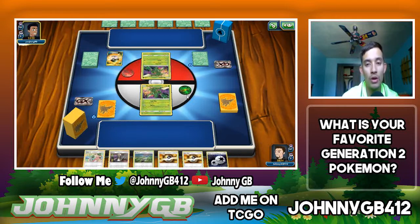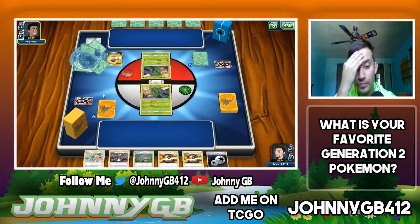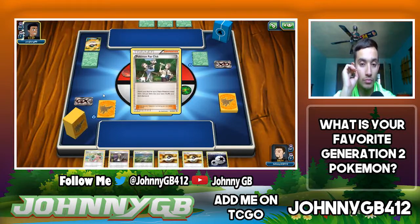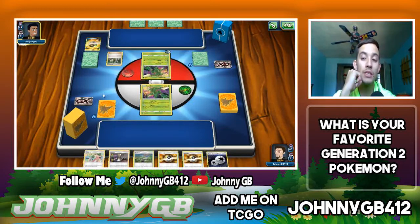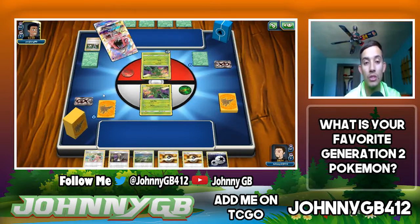He discarded a Water energy and a Field Blower and searched out a Scizor GX. He's playing Pokemon Fan Club, searching two basics to his hand — there's the Lele, which lets him search for a Cynthia next turn, and he has Rayquaza to accelerate energy. Interesting to say the least. I can attach a Double Colorless energy to my Scyther. From the looks of it he's going to have a Scizor next turn.